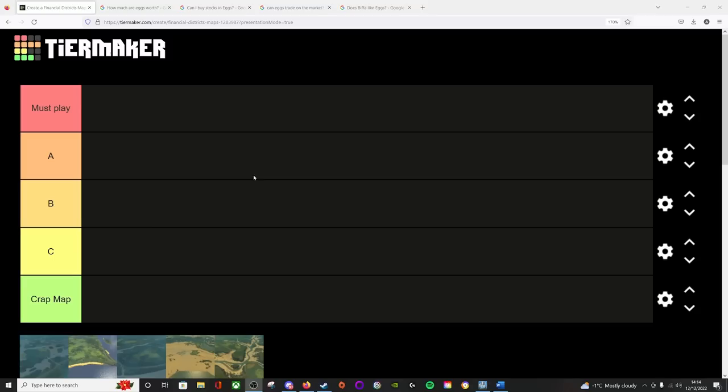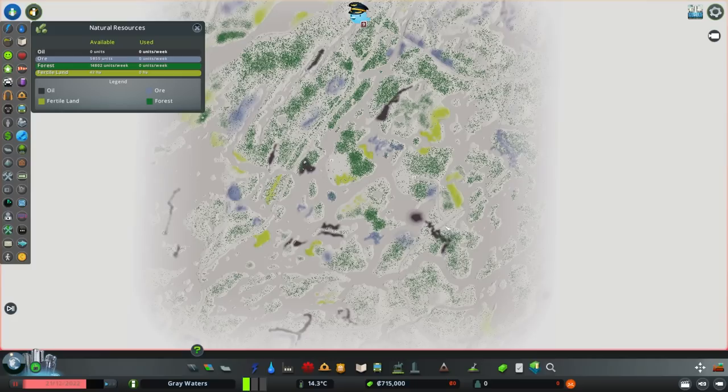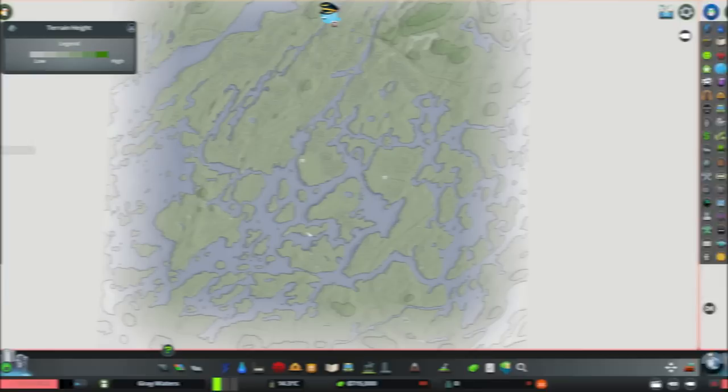The first map up is Grey Waters, which is a boreal theme, and this for me is going to slide straight into a healthy A tier. Grey Waters is a boreal themed map with a 56% buildable area. It has all of its outside connections and all available resources. There's a pretty even split of all main resources with plenty of oil, ore, and fertile land to make use of.